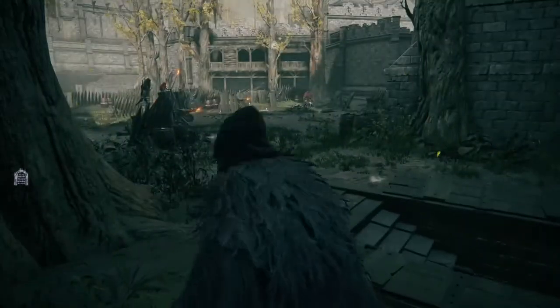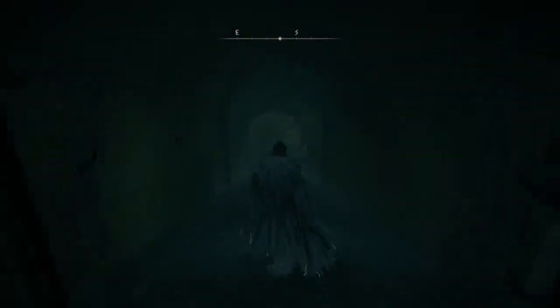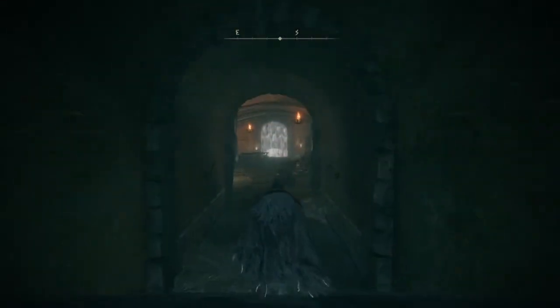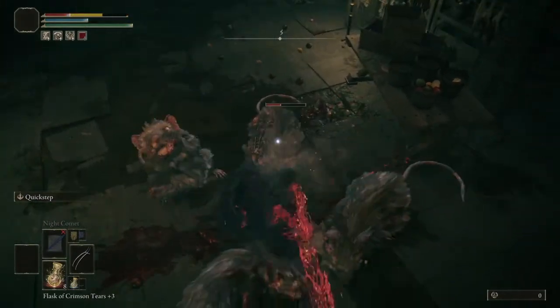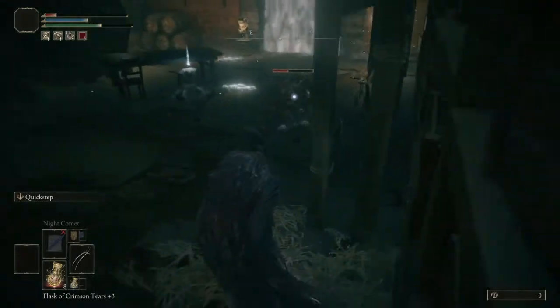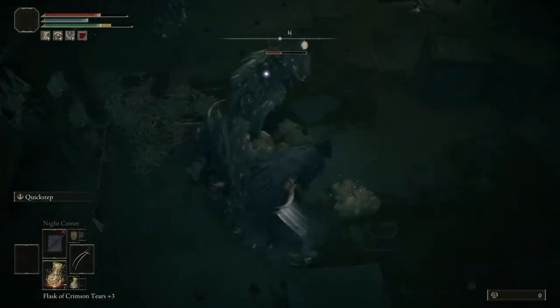Then just drop down again. From there you'll want to hop down onto another small roof, and be cautious — there is a little inner hall, and if you land in there you are going to start from the beginning back at the Rampart Tower. Not a huge issue but it may cause a minor one. Then from that little roof you just landed on, hop down again onto the dirt. If you look in the middle you'll see some stairs down to a basement — that's where you want to go.